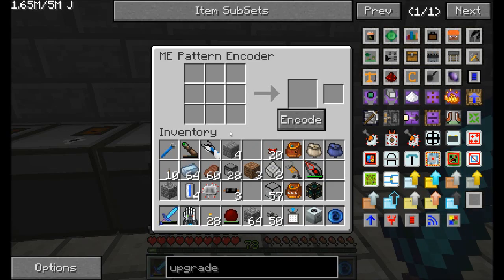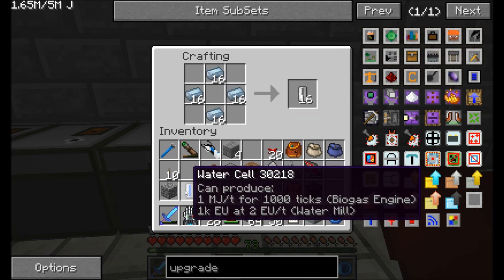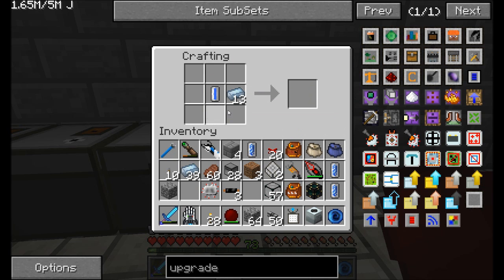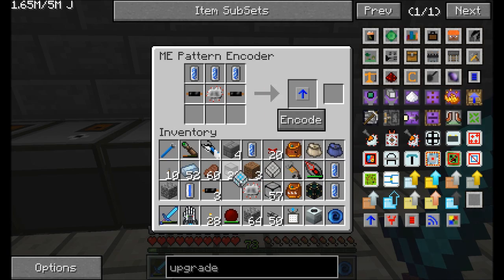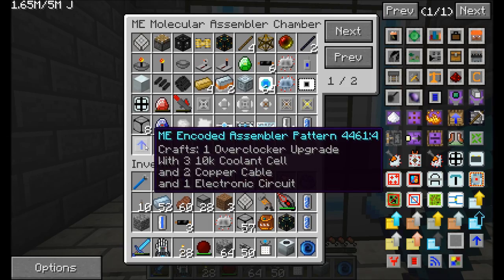And then this guy, we're going to say, let's just go ahead and make the coolant cells. We don't really need three, we only needed one, but that's fine. One, two, three. Copper cables. And encode this thing. Beautiful. So now I can make these overclocker upgrades very quickly and easily.